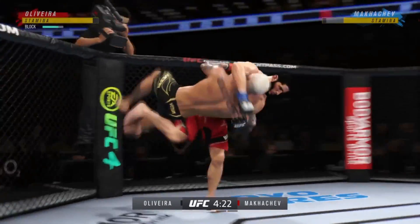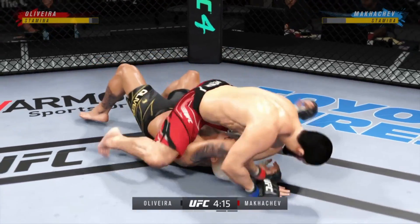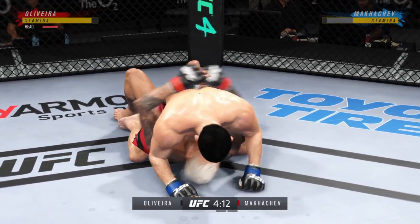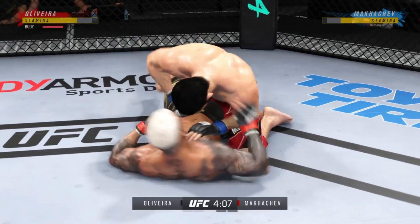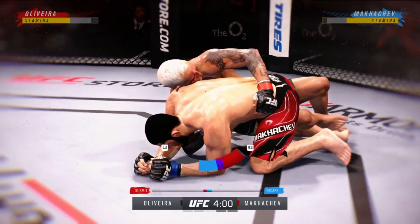Now he's got the tie. Now we'll see what he can do from here — right into side control. He's going to try to control him, then find a submission. Inside the open guard of his opponent — you've got to be careful playing around for too long here on the ground with this guy.